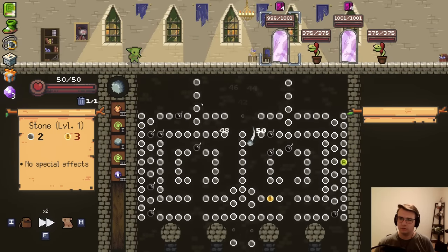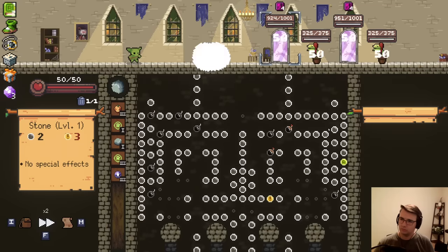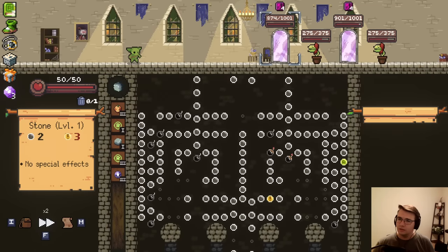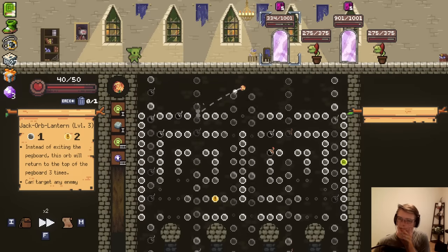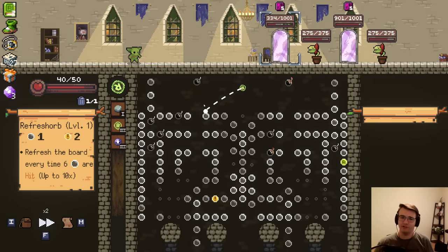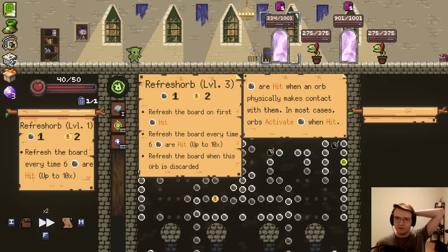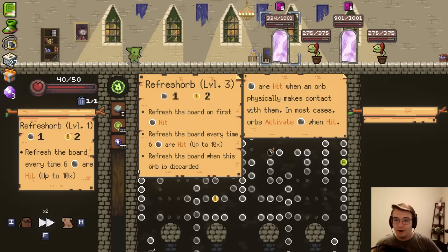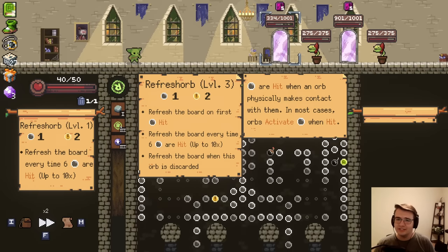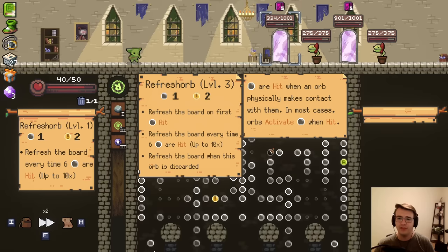Strangely though, this fight might be very tough for me — I take a lot of damage coming back. The good news is I can still heal like crazy. I think I'll just go to refreshing. The reason I was talking about how Refresh Orb level 3 needs more stuff is because look at the difference between level 1 and level 3 — the only difference is that you get one additional refresh on the first hit, which is very good. It's a nice tier 3 thing.